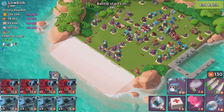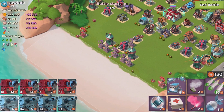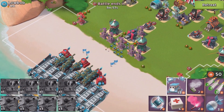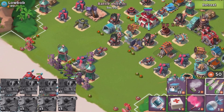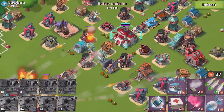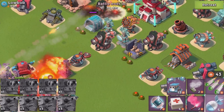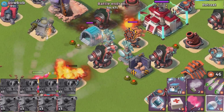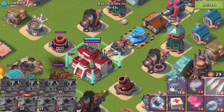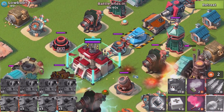This is Low Bob — he has a low amount of resources. Tossing a crate box on the boom mine and shock mine. Let's work on this boom cannon right here boys — come on, take it out. Stay awesome — working on the boom cannon behind there.